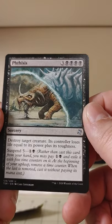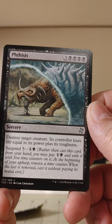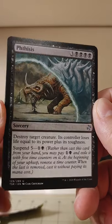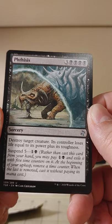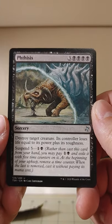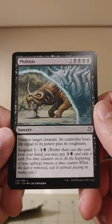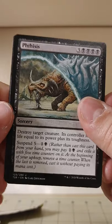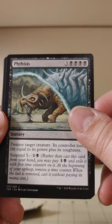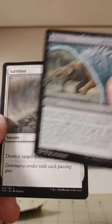Damnation — wow, that is quite the cost. Four black mana and three — a sorcery that destroys target creature; its controller loses life equal to its power plus its toughness. Or you can suspend it for five. You can cast it for two and then have it sit there and come right out. That's fun.